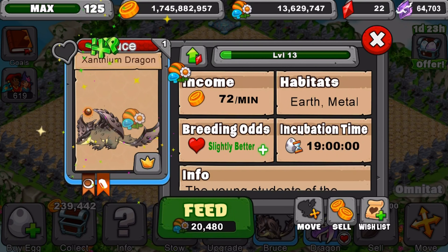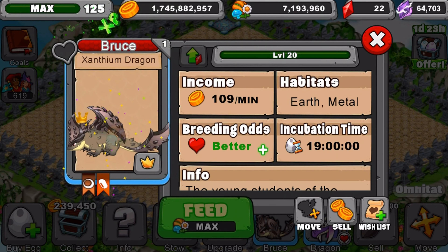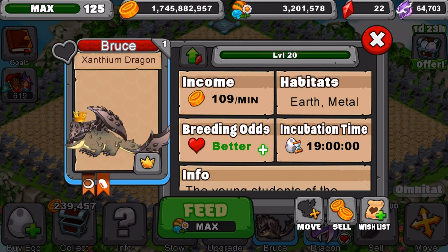Let's take him down to max, which will be level 20. At level 20 he will produce 109 gold a minute, 19-hour incubation time, better breeding odds, metal and earth elements. Pretty awesome.